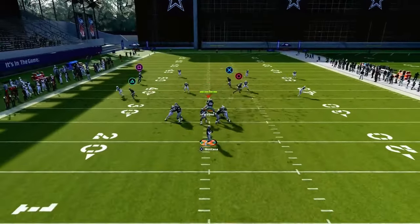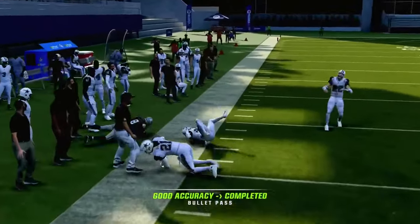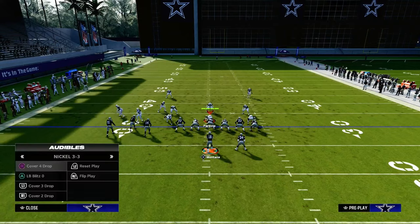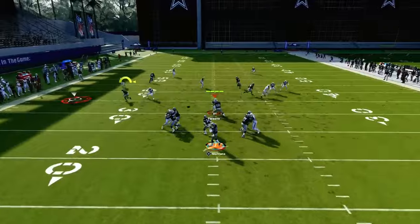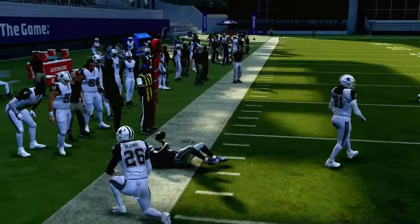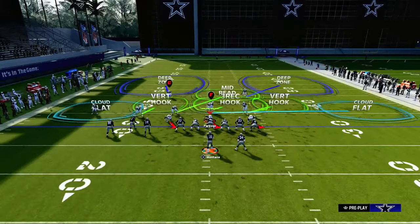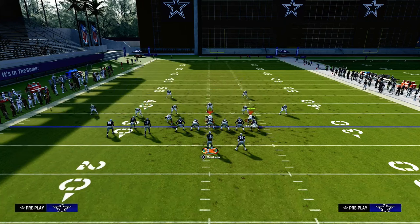You'll see they stay down on the slant, and then you throw the post right over the top of the yellow zones and over the flats, right in that little window. Another coverage you'll get from time to time is a traditional cover two, and that's where the whip route can really roast those cloud flats. If they're not double flatting or double clouding, you're going to attack them with those curl flat zones, walking the opponent into a defense they probably don't want to be in.